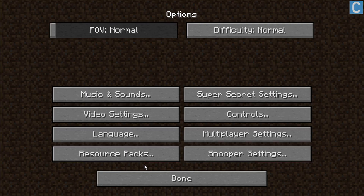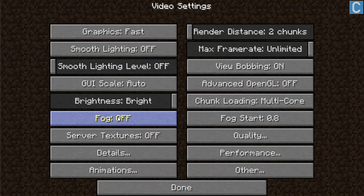Let's go ahead and go into Options if you have Minecraft Optifine installed. Go here to Video Settings. Basically all these video settings are set how they should be to run fast in Minecraft. We want fast graphics, render distance all the way down at 2, smooth lighting off, and frame rate max.